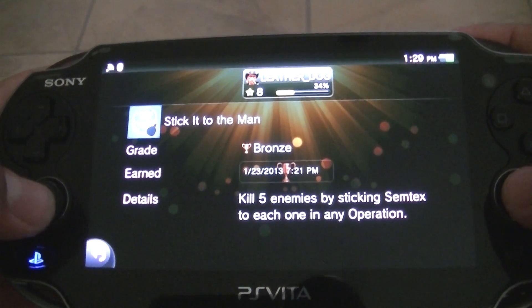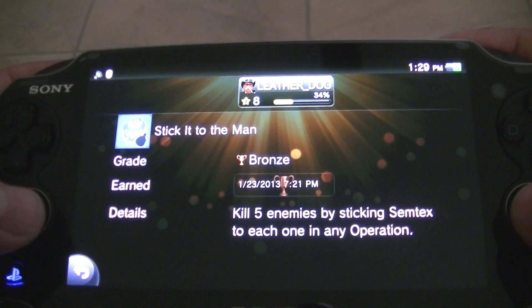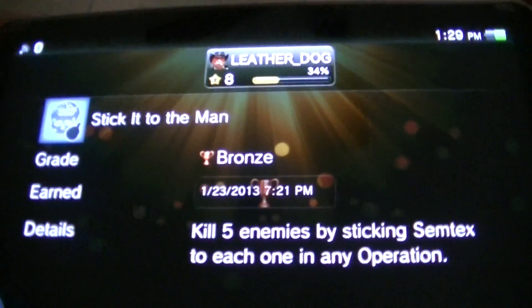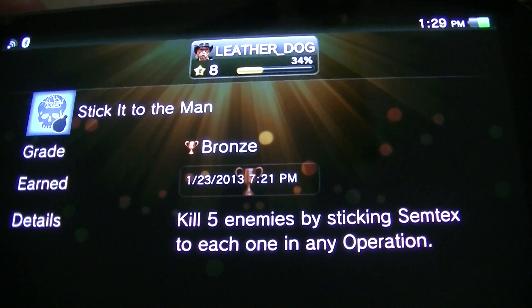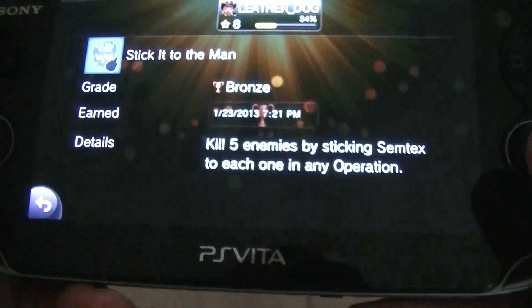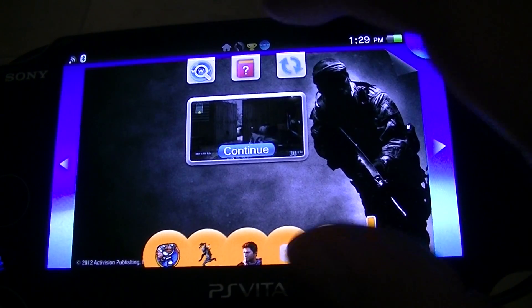I recently got requested by one of my subscribers to do a tutorial on a bronze trophy on Call of Duty Black Ops Declassified. It's going to be this one right here — Stick It to the Man — which is to kill five enemies by sticking Semtex to each one in any operation. The operation that I found that's best for this trophy is going to be called Self-Destructive.